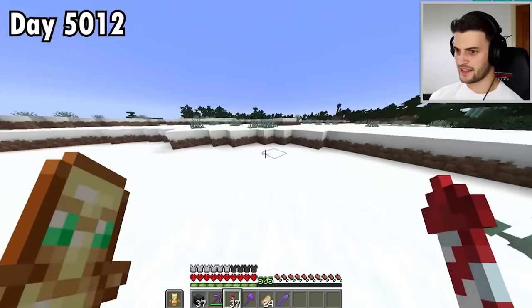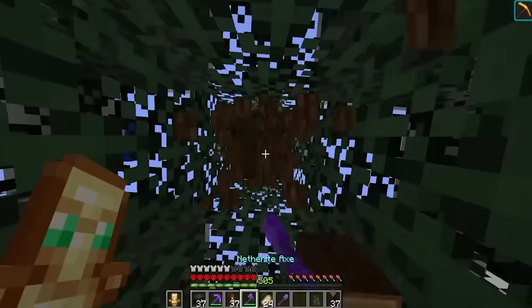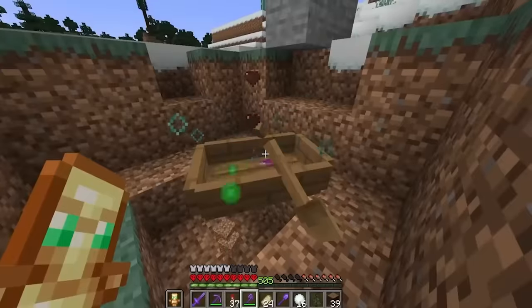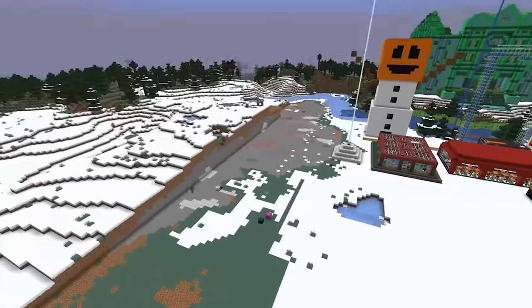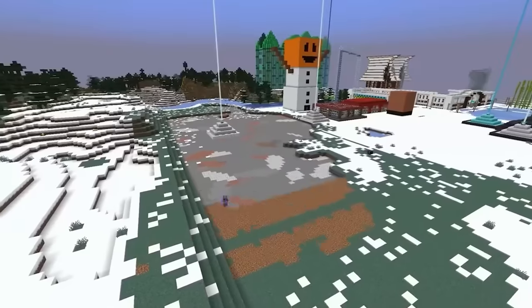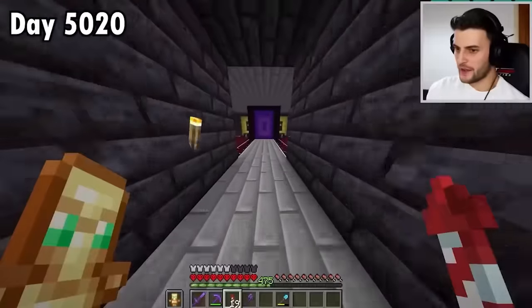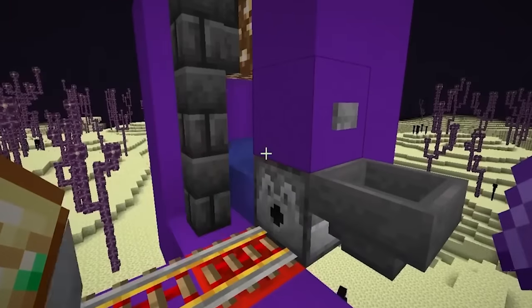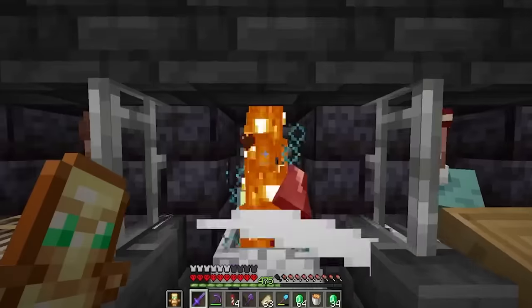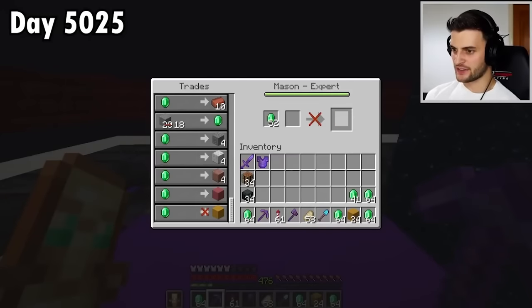Step three, this terrain has got to go. Starting with the trees, these two randomers, and now the rest of it. Now I need yellow terracotta. I could make a massive clay farm, or I could just murder villagers till one sells me it. You may live, and now I'm going to get thousands from him.